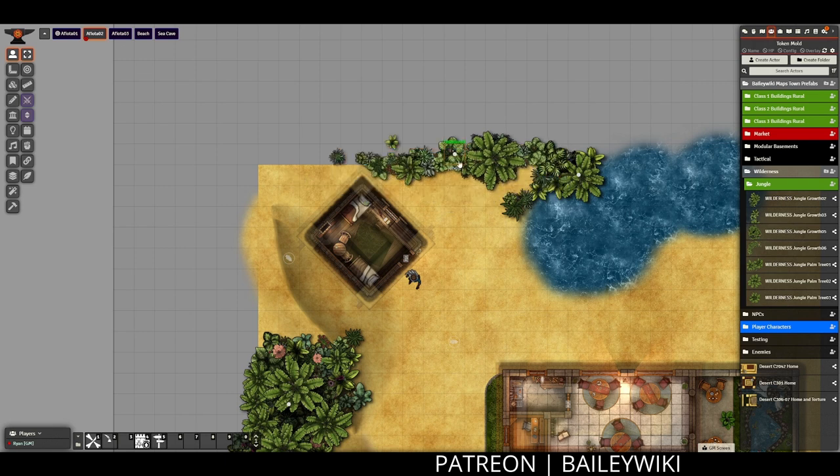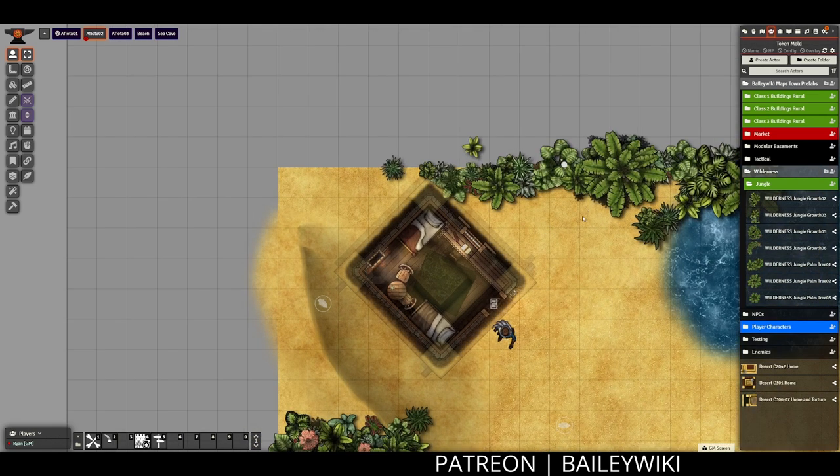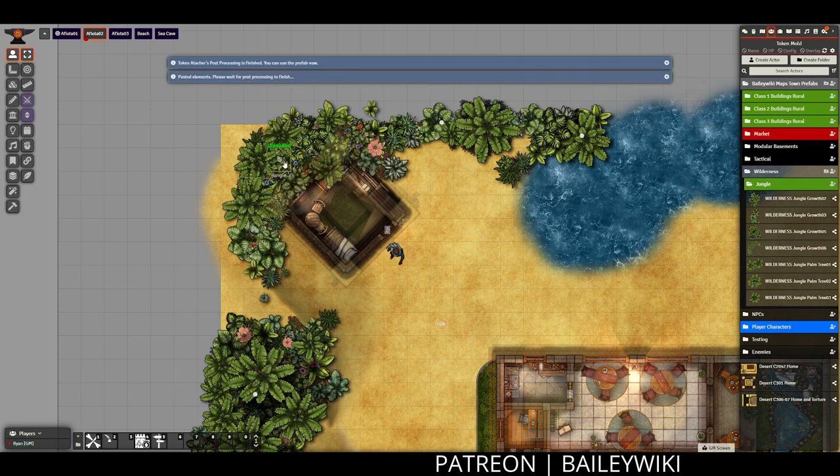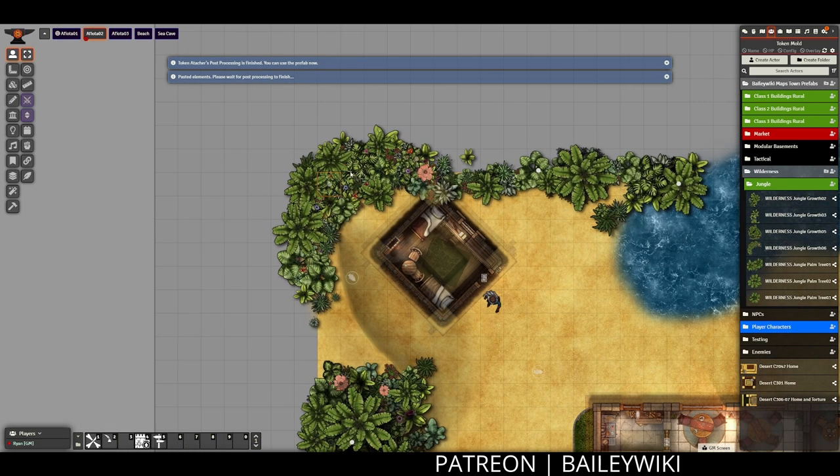You'll notice that I place some of these prefabs on a half grid as opposed to the full grid. How I'm able to do that is while I'm positioning the control token, I'm holding down the shift key, and that lets me bypass snap to grid. That's a really good trick for both varying the appearance of different prefabs, and also positioning things just the way you like it to frame things out. I use that really heavily when I am framing out paths.